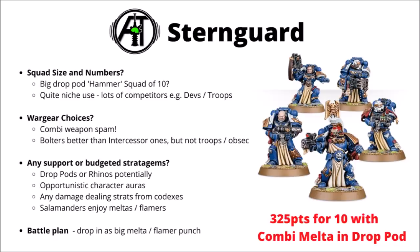The Sternguard Veterans are another one of the bolter-armed Space Marines that maybe struggles to compete. If you want foot Marines for damage, Devastators will often do better, and even though their bolters have a bit more AP than Intercessors, not being troops and not having obsec are both major downsides. Perhaps the most tempting way to field them would be in a big drop pod hammer unit of nine or ten — they seem to be the ideal way to spam combi-weapons, getting them discounted, so they're the unit of choice for loading up with combi-flamers or melta and jumping out of the pod to cause major damage. This could be a good fun strategy for Salamanders, getting their plus one to wound with all that melta or flamer goodness, though it's quite pricey at 325 points for ten with combi-meltas in a drop pod.